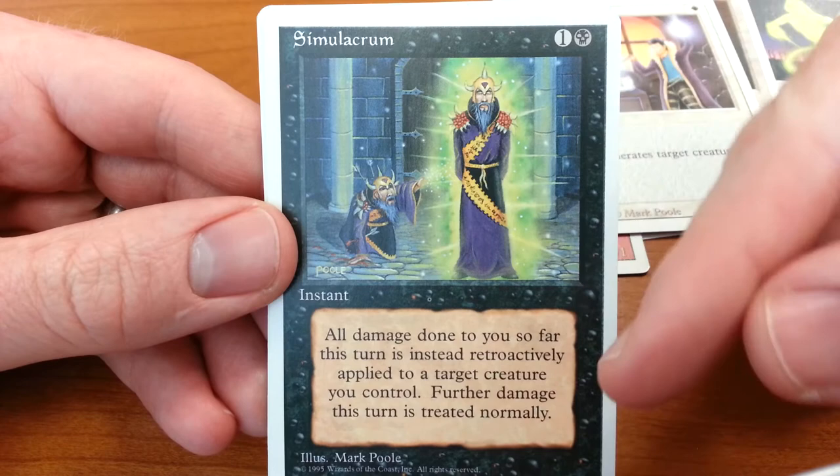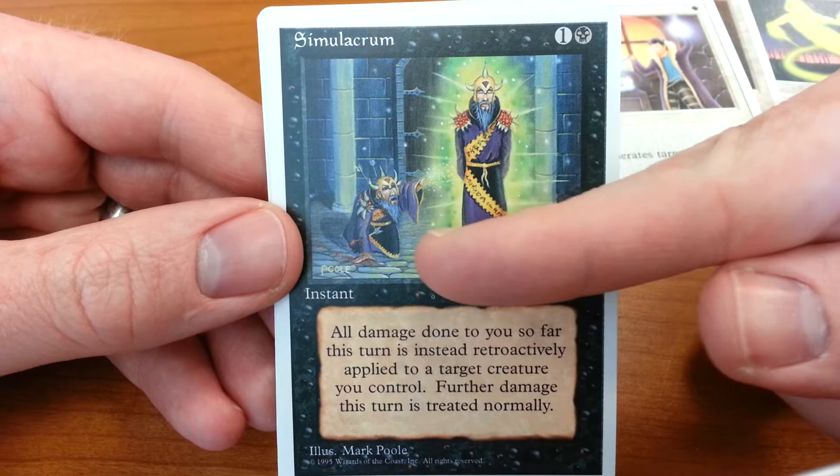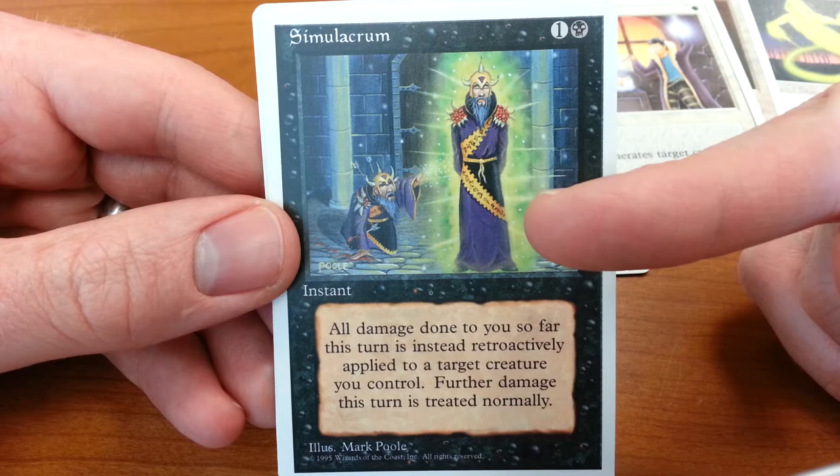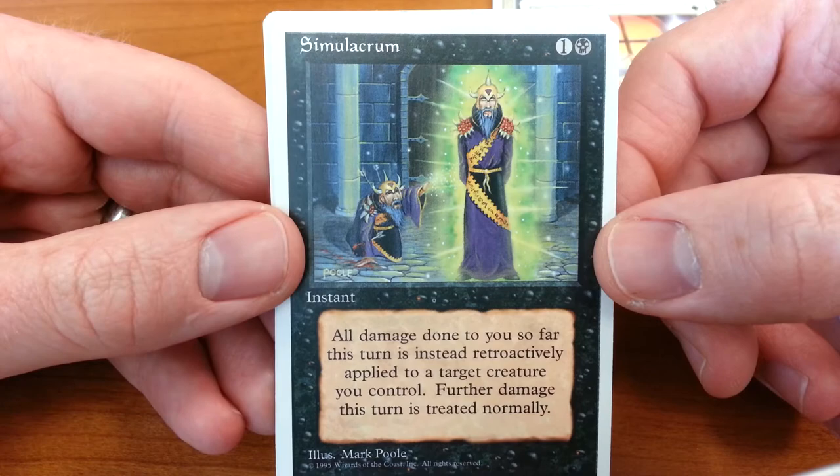Simulacrum — this is a tricky concept. All damage done to you so far is retroactively applied to a target creature you control. How do you convey that in a drawing? Well, he did it. This guy is hurt, so he's turning another creature into a simulacrum of himself and transferring the damage to it. It's a really cool, efficient way of making that work, and it's a very compelling illustration — the green glowing magic, the cobblestones, the castle. Just a lot of really cool detail work and great fantasy art.